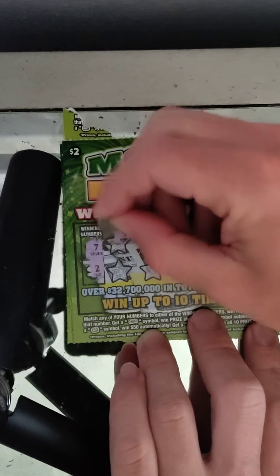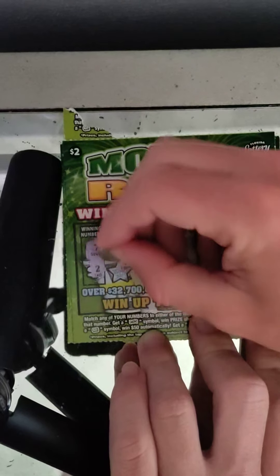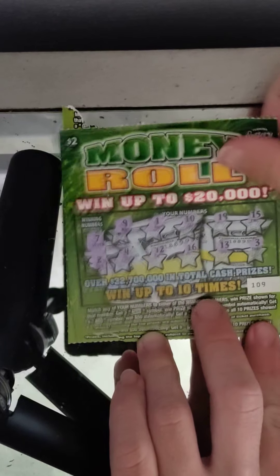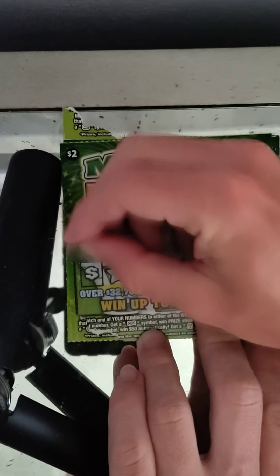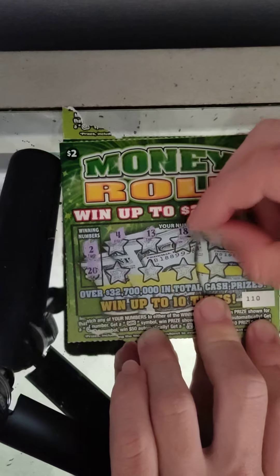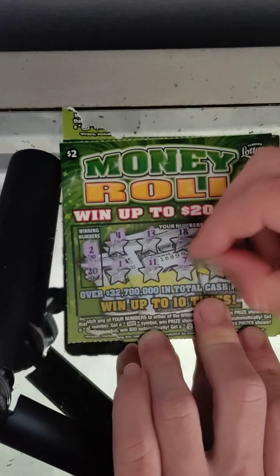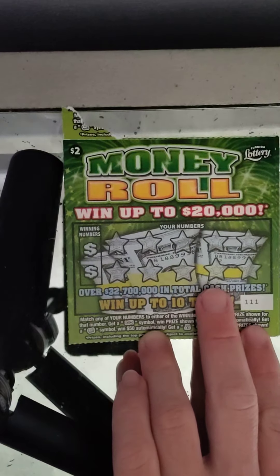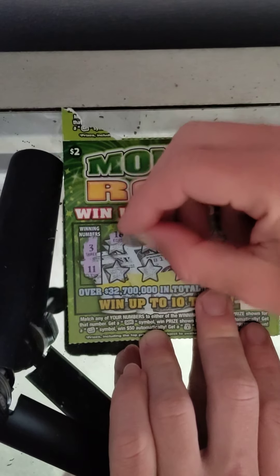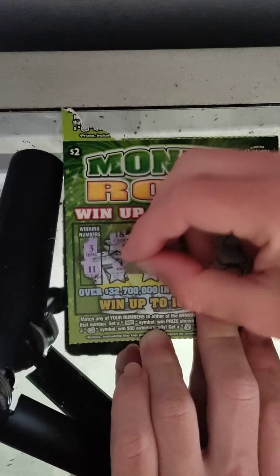Ticket 109: winning numbers are 7 and 2, and we have 9, 1, 10, 19, 15, 4, 12, 16, 13, and 3. Nothing on that one. Ticket 110: winning numbers are 2 and 20, and we have 4, 6, 4, 11, 8, 5, 4, 4, 5, 5, 6, and 12. Nothing on that one.